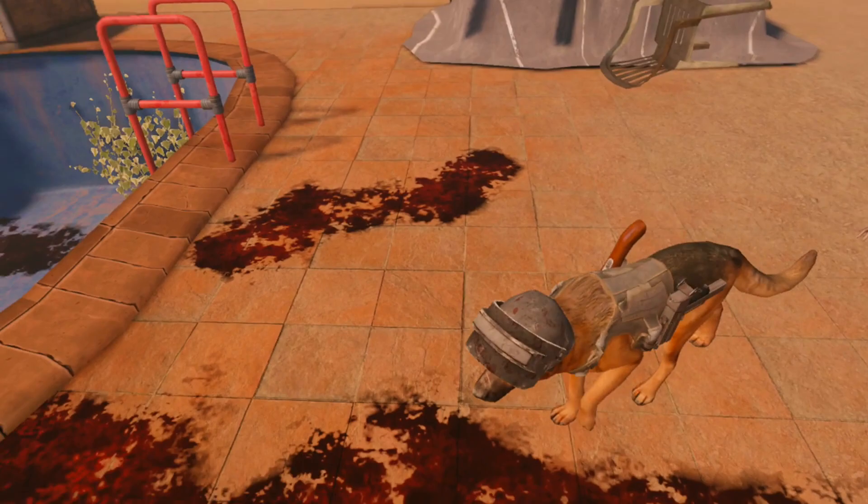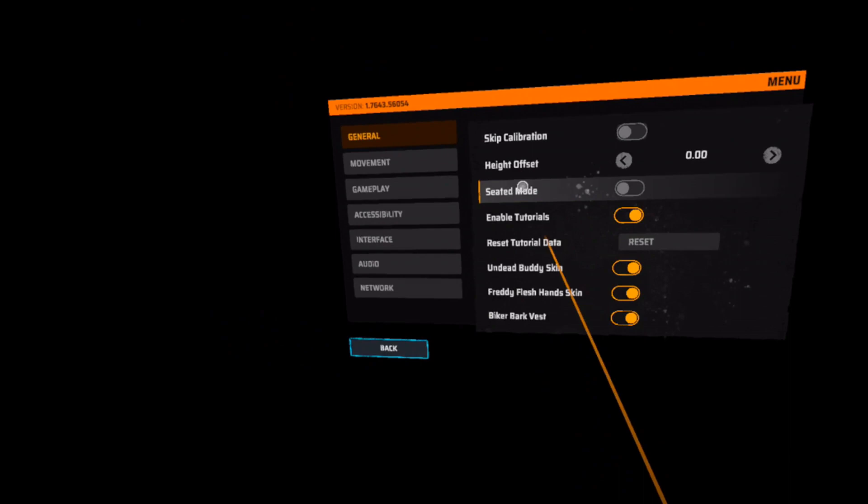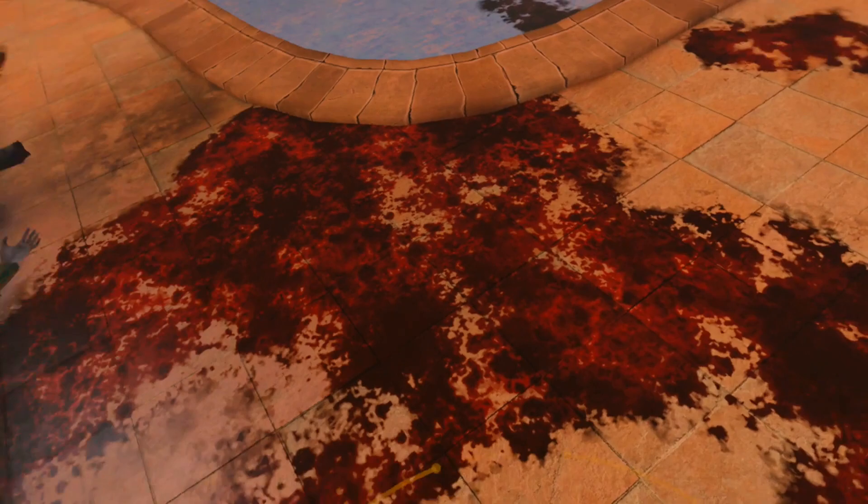If you got the DLC, then you can just go to your options and turn them on. I'll show you them briefly because they are a bit gross. Buddy is a scary looking fella on this skin.